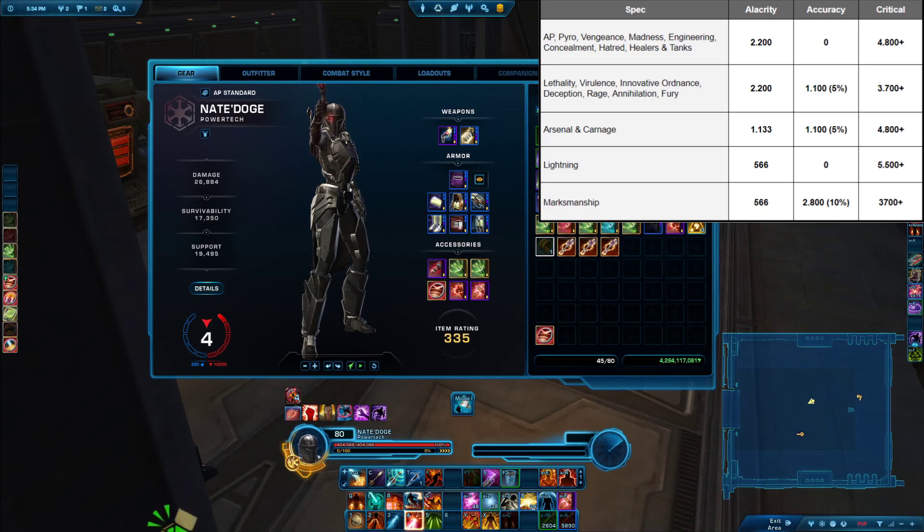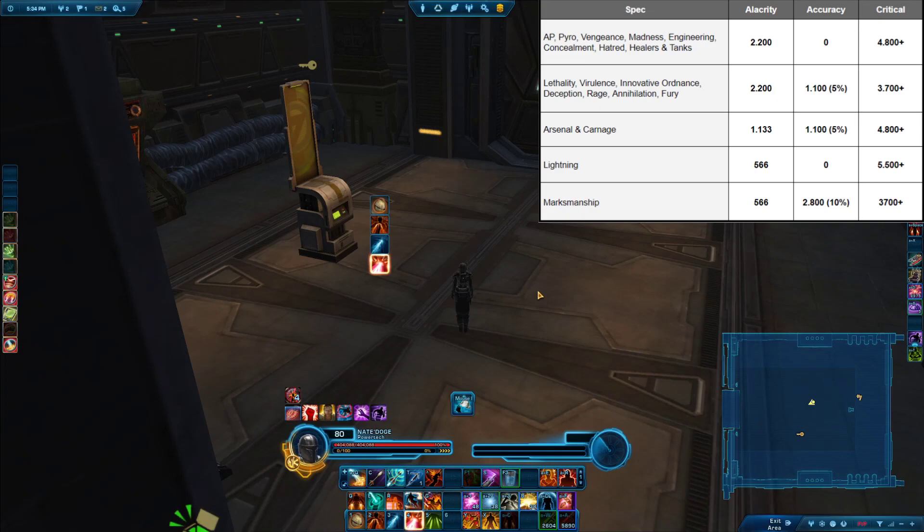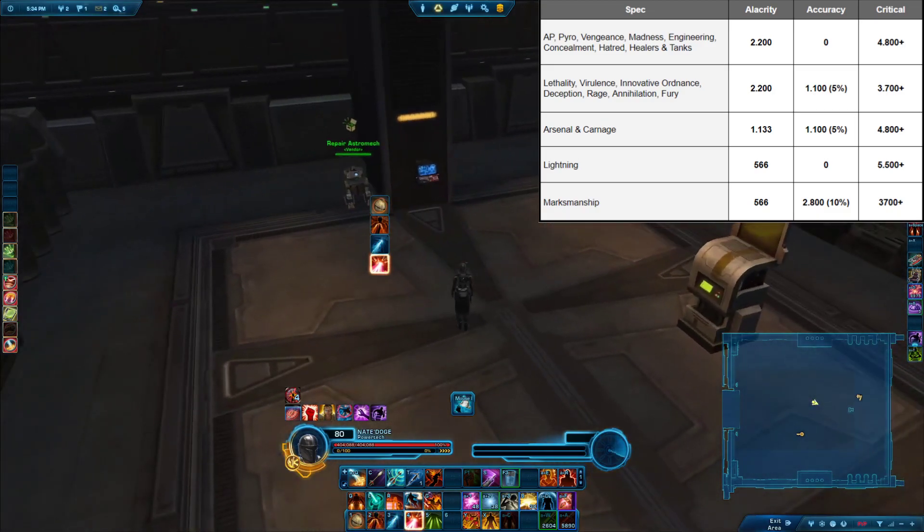Next up is accuracy. What does accuracy do? If you play a lot of PvE, then you will have probably seen that accuracy makes it so your attacks will be less likely to be defended against. In PvP, it is less important than in PvE, simply because force and tech attacks — so that would be energy burst, for example, as a tech attack — most power attacks are tech attacks, which do yellow damage, and they cannot be defended against in PvP. So in PvP, typically, accuracy is less important than it is in PvE.